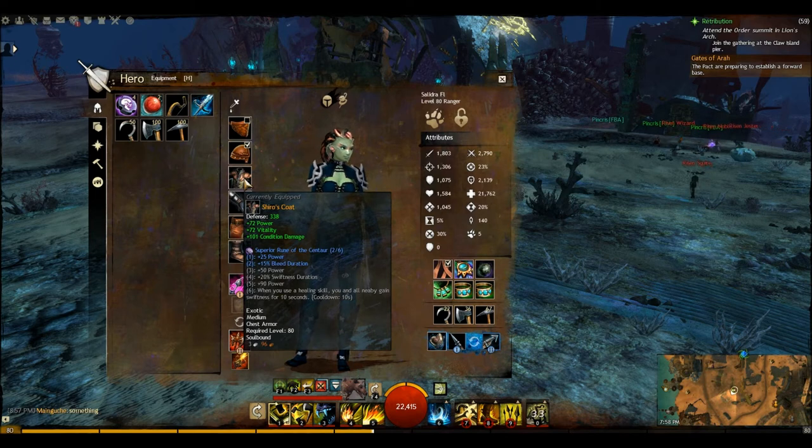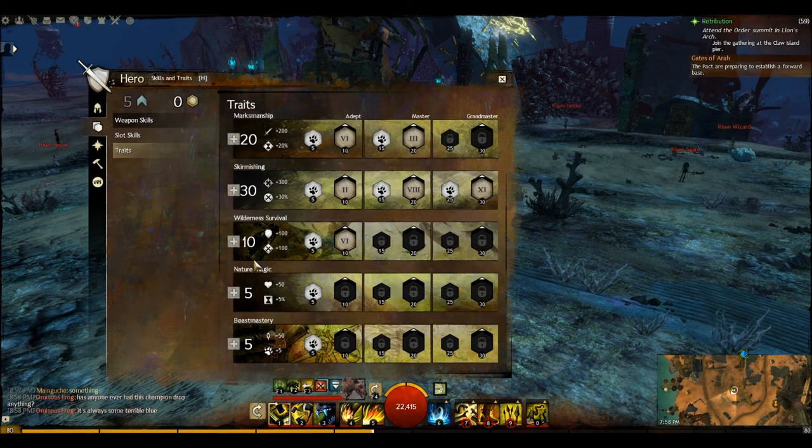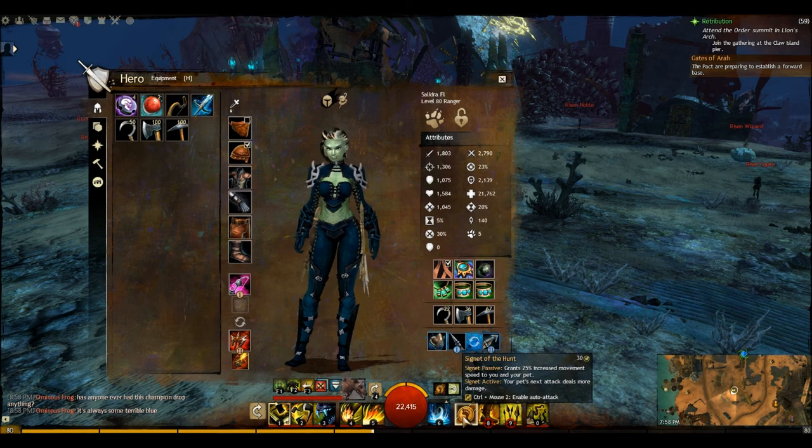A few things to mention: if you're doing world versus world this works pretty well, but survivability is more of an issue. You can also do this with apothecary's gear — precision, healing power, and condition damage. With that added healing power you can trade into traits like regeneration to keep you alive. Also in world versus world you'll want to pick one of these traps and get some swiftness going to keep you moving around faster.